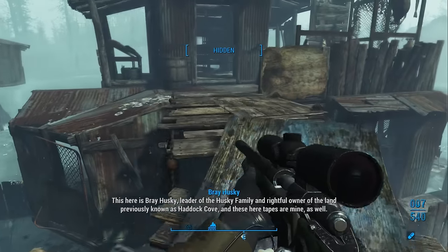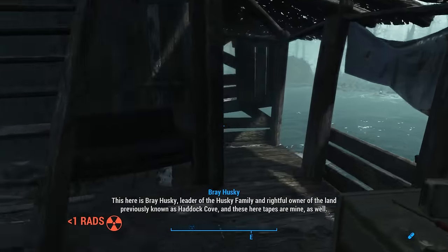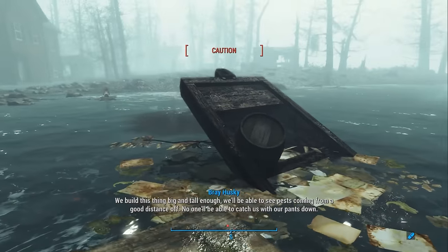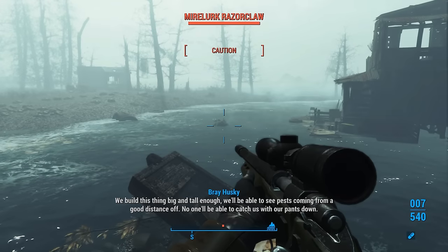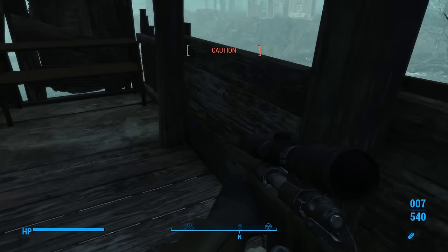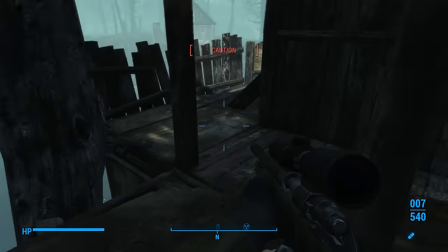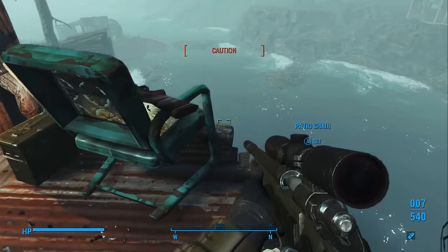Holotape continues: 'This here is Bray Husky, leader of the Husky family, rifle owner of the land previously known as Haddock Cove. These tapes are for our records. We've torn enough scrap wood and metal from nearby houses to build an outpost on the water and really make a go of it. We built this thing big and tall enough that we can see pests coming from a good distance — no one will be able to catch us with our pants down. Bray Husky, signing off.' As you can tell, we're not dealing with the smartest of men here.